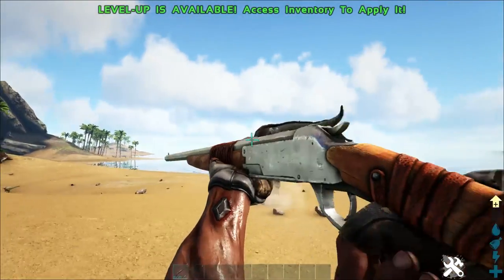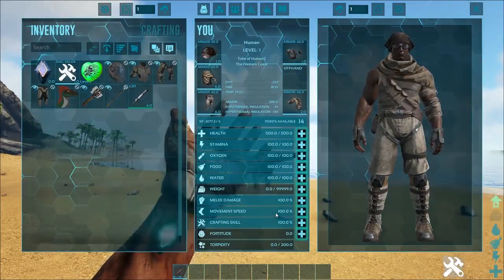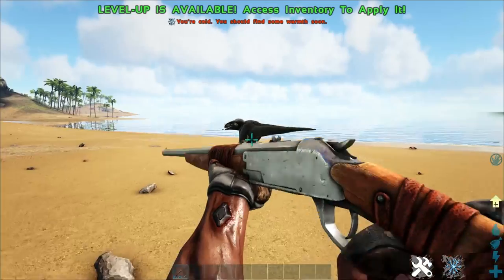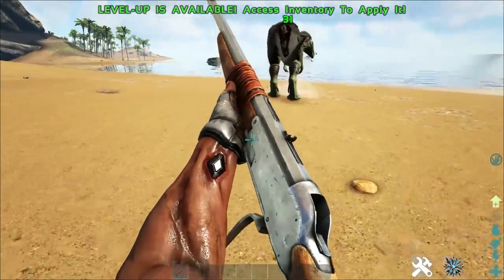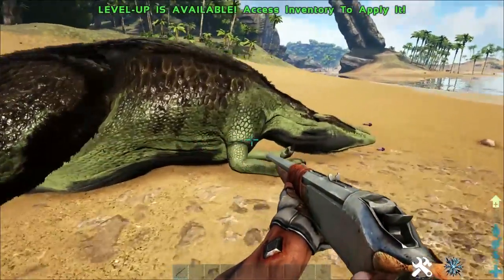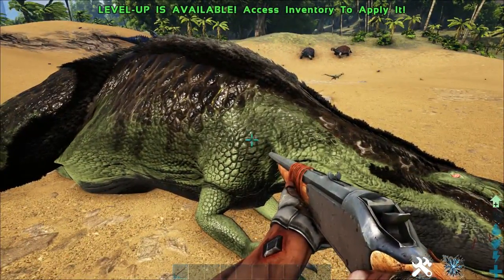All you need to do is simply walk backwards — we have zero levels in movement speed and we're able to outrun this guy. Makes taming them during the day a piece of cake. Make sure you do it during the day though, because if you do it at night time you'll probably die, because they have the ability to grab you and that's never a fun time.